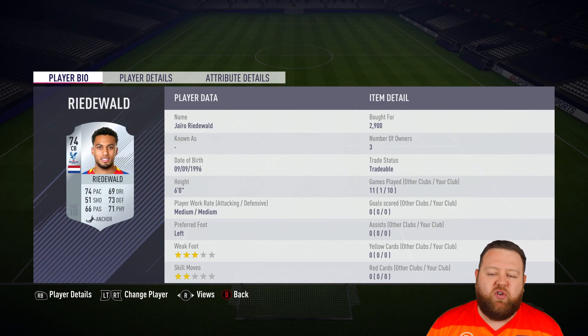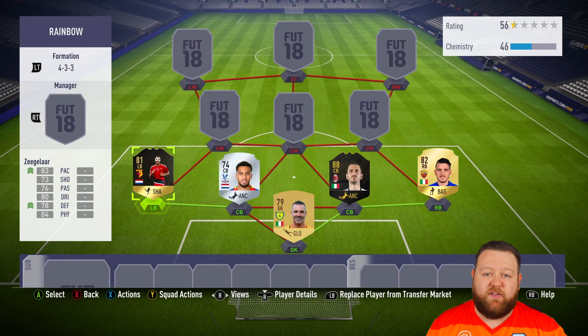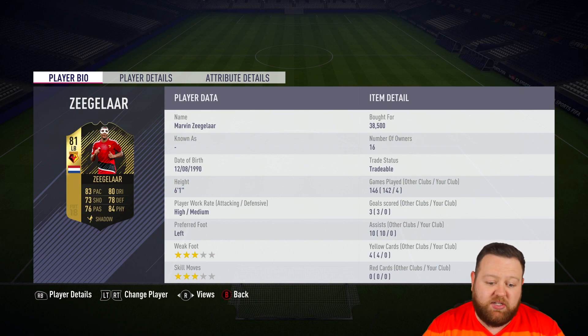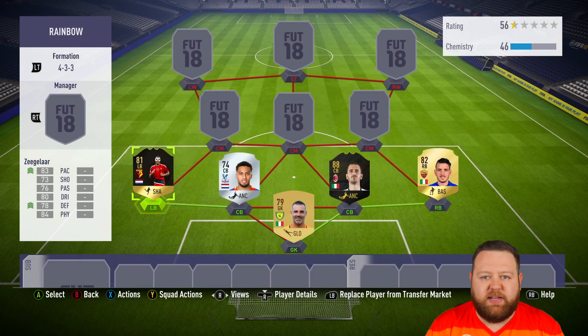For a silver player, I've gone with Reidwald from the Premier League. He is Dutch and plays for Crystal Palace, and for a silver, this guy has got some pretty ridiculous stats — 74 pace, and then really good defending and physical. He's going to link to an in-form, that is Marvin Ziegler, a Dutch player in the Prem who plays for Watford — left back, 83 pace, 84 physical. Really good strength and stamina on this guy, though Reidwald is kind of the weak link as the lowest rated player.